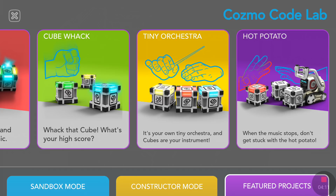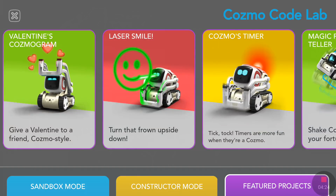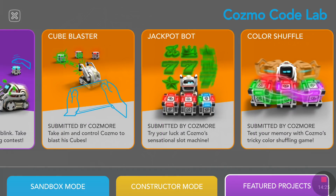I mentioned this when I did my video of Cosmo versus Vector, but I didn't show all the games again for the sake of video length. But here you can see there are many, many games — it's unbelievable. So to get our play bar all the way to the max and see what happens, I'm going to play a game of Jackpot.